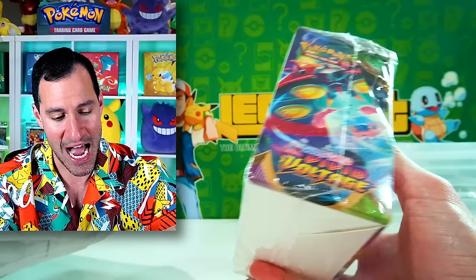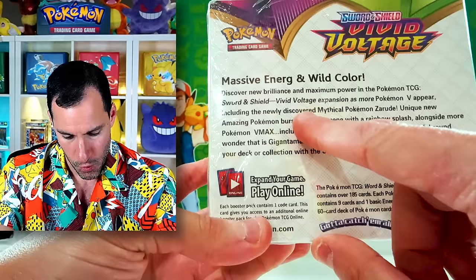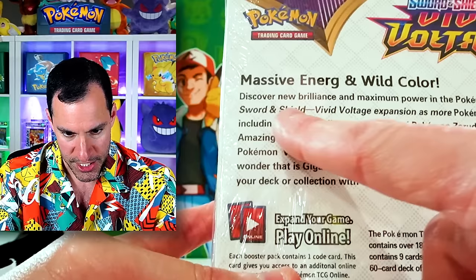Most likely with a price like that, we knew this thing was going to be fake, but there's always dreams. What gave it away? Massive 'Energe in Wild Color' — 'Discover new brilliance and maximum power in Vivid Voltage.'